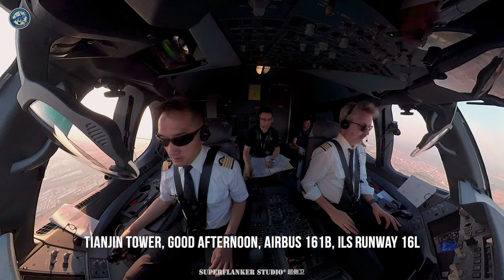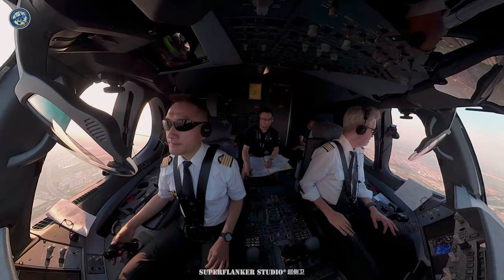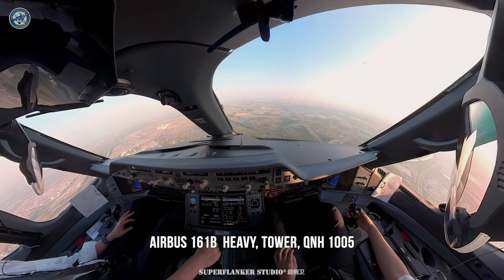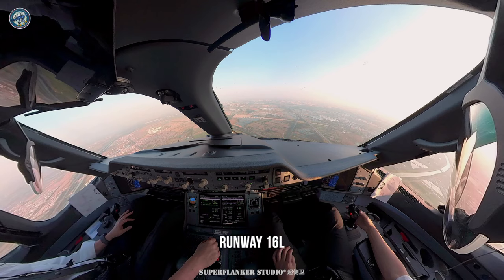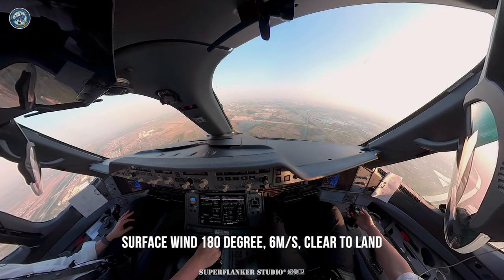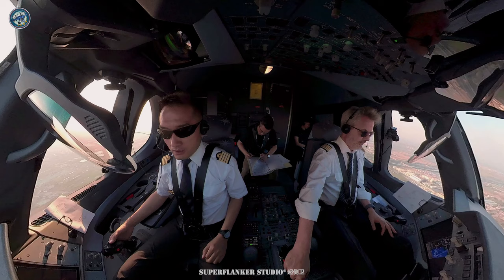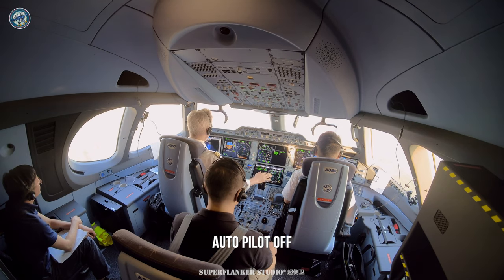2,000. Engine tower, good afternoon, Airbus 161 Bravo, inbound runway 16L. Airbus 161 Bravo heavy, tower, QNH 1005, runway 16L, surface wind 180 degrees, 6 meters per second, cleared to land. Airbus 161, cleared to land, Airbus 161 Bravo. Upstream, check it. Yep, upstream. Okay.